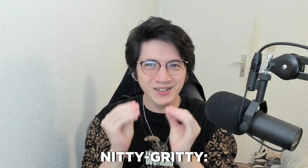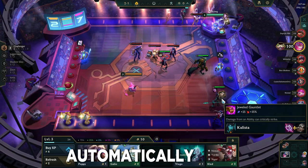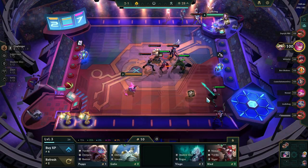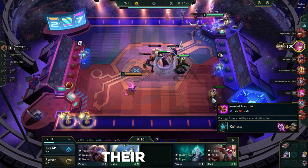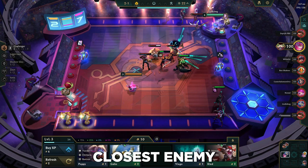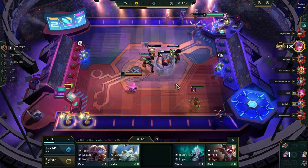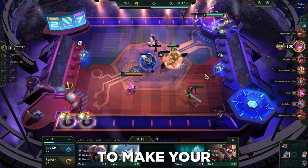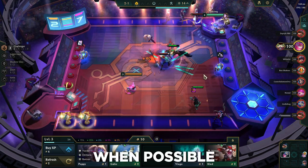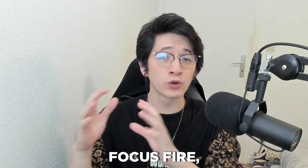Now let's get into the fights — it's like a chess match, but with giant fireballs and axes flying across the board. Your champions automatically fight the enemy's champions each round. Unless their ability says otherwise, they will always target the closest enemy until it dies, then switch focus. For this reason, it is recommended to make your units target the same enemy when possible to kill it faster instead of spreading the damage — this is called focus fire.